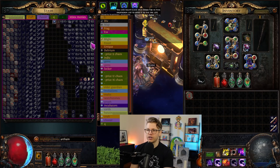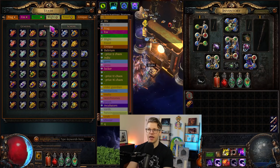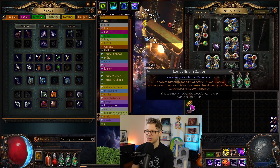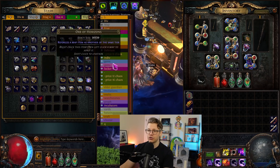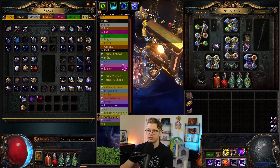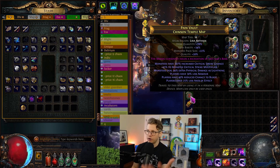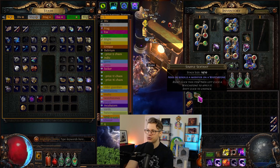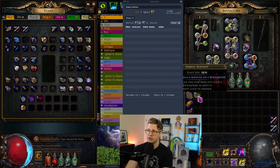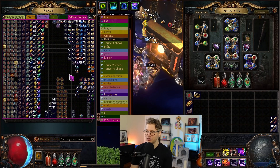For each map we ran, we used a single rusted blighted scarab and three sacrifice fragments. Each fragment gives five percent more quantity in addition to the fifteen percent quantity on the map. I rolled up all the maps with chisels and alch — if it was good enough I'd just run it, so we had roughly 70 to 80 percent quantity on the map plus another 15 percent. I also used simple sextants — the cheapest ones, going for about 0.5 chaos each — effectively free. We only used maybe a dozen the entire time.